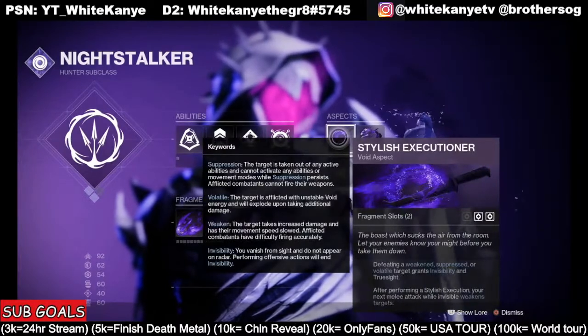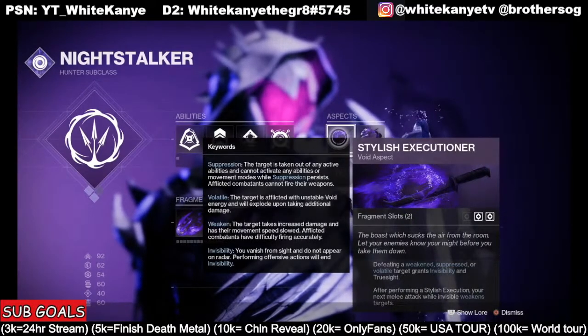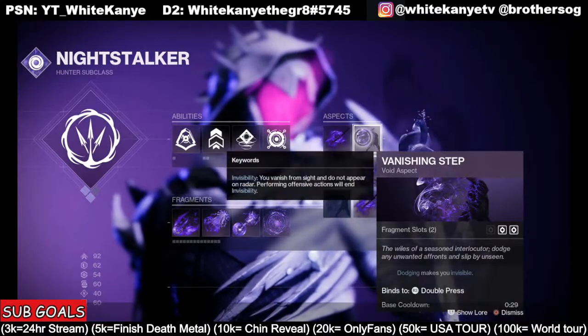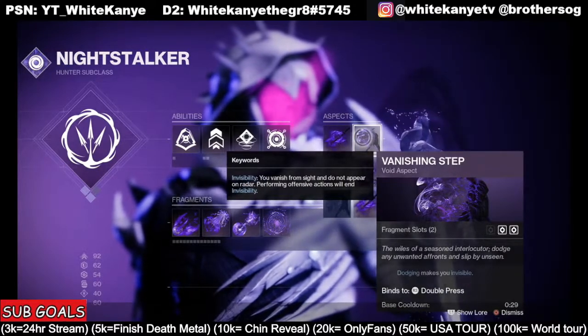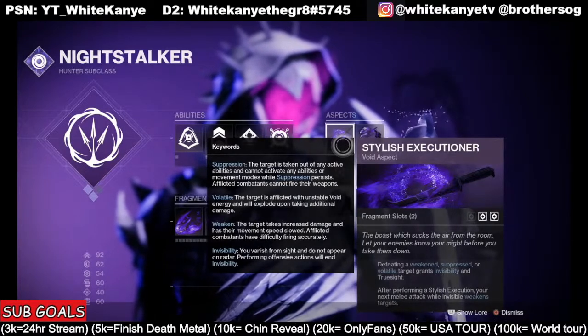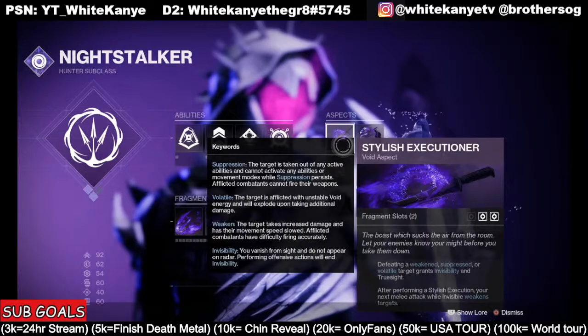The whole key of this is Stylus Executioner. And of course, Vanishing Step. When we dodge, we go invisible. Stylus Executioner: defeating a weakened, suppressed, or volatile target grants invisibility and true sight. After performing a Stylus Execution, your next melee attack while invisible weakens targets.